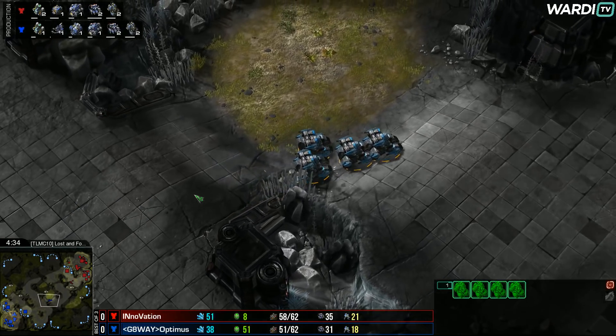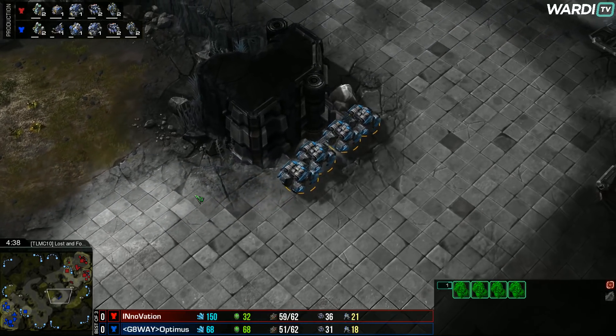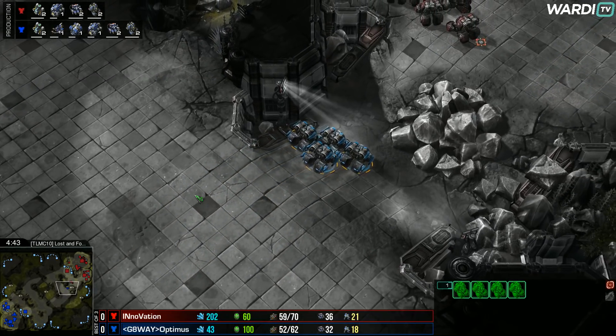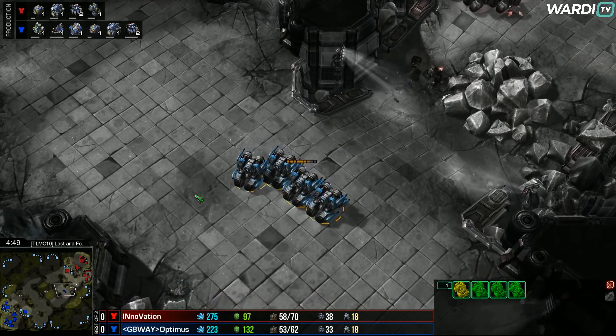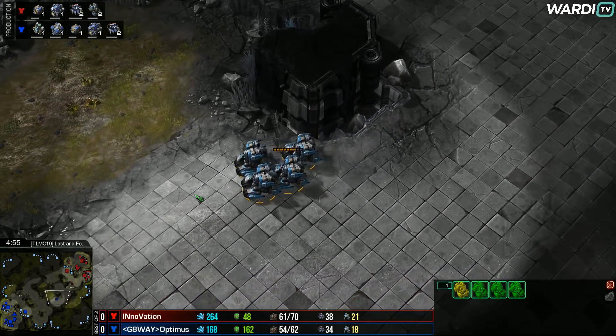Triple CC cyclone play — cyclones really benefit from just being in higher numbers, so INnoVation is going to be able to take the better fight. Cyclones can go out of control so quickly. Five against four already — Optimus can't fight that up a ramp no way. But he gets a kill, and that's how quickly a cyclone ball can turn around. Very nicely done there by Optimus.